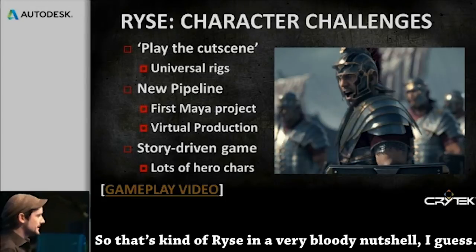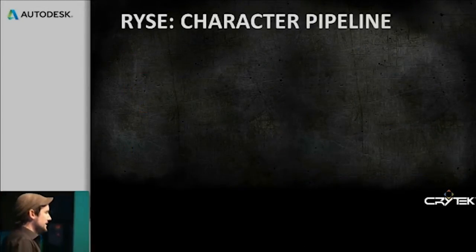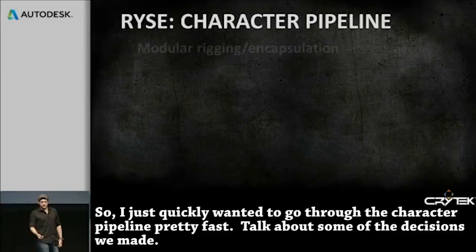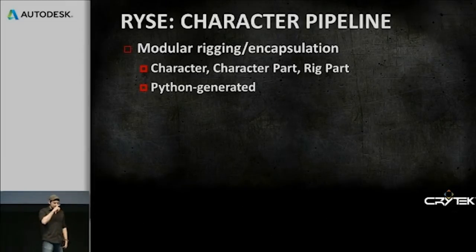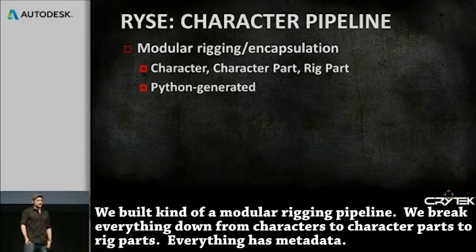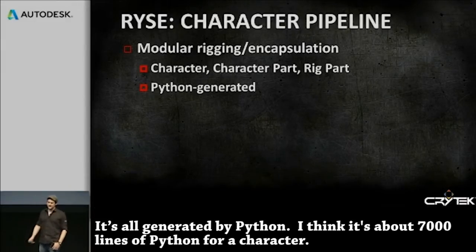So that's Rise in a very bloody nutshell. I just quickly wanted to go through the character pipeline and talk about some of the decisions we made. We built a modular rigging pipeline — we break everything down from characters to character parts to rig parts, and everything has metadata. It's all generated by Python; I think it's about 7,000 lines of Python for a character.